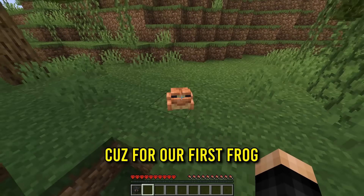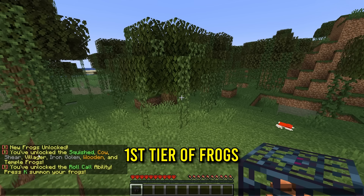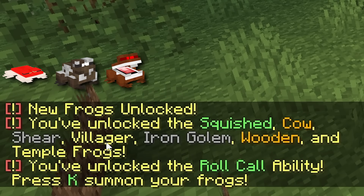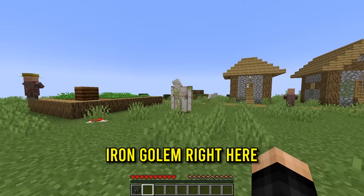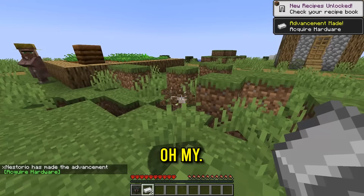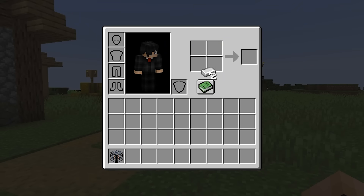For our first frog we get the squish frog. The tier-one frogs include the squish frog, cow frog, shear frog, villager, iron golem, wooden, and temple frogs. Let's try to get the iron golem frog — we have an iron golem right here, so I spawn a frog near it. It just ate it! And now we have an iron golem frog — it even has a nose! We got iron ingots from it.